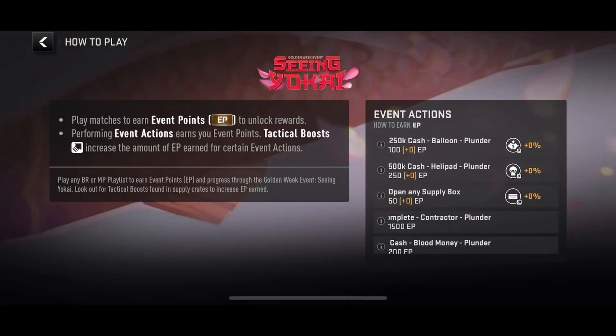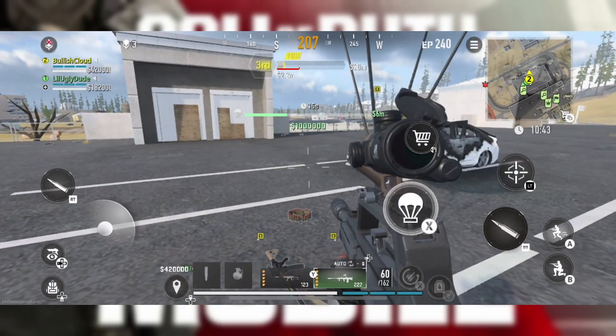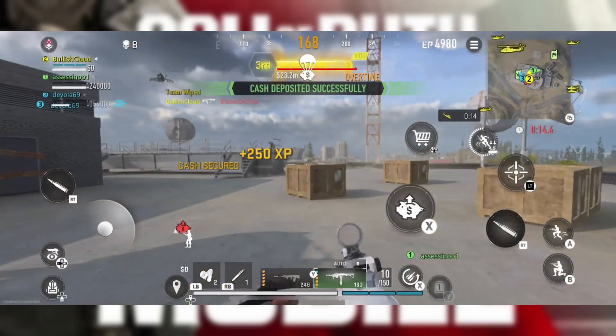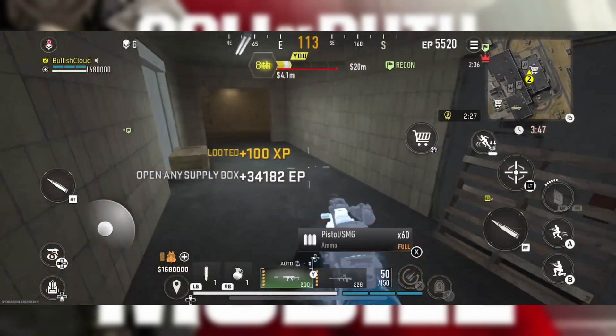Now in terms of how to get event points: for the first action, if you deposit $250,000 with the cash balloon, you can get yourself 100 event points. For the second action, you have to deposit $500,000 at the helipad to get 250 event points. Opening any supply box gets you 50 event points.